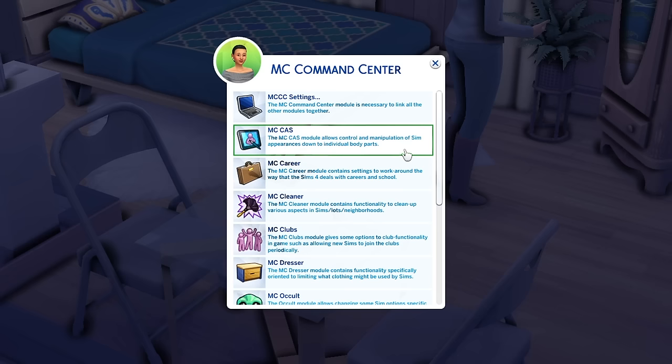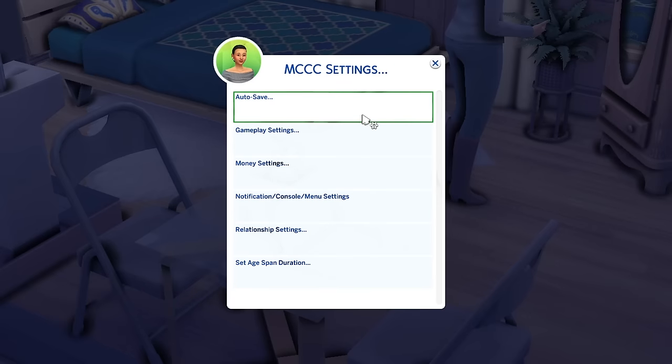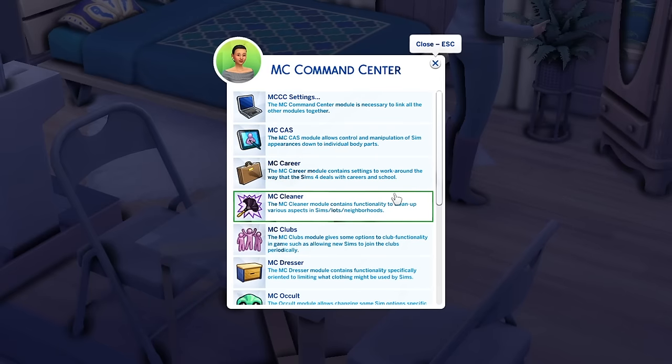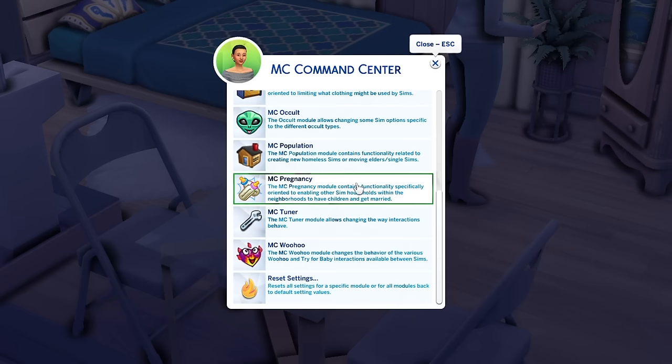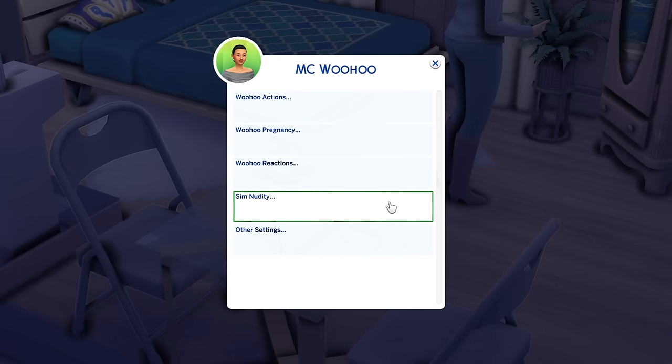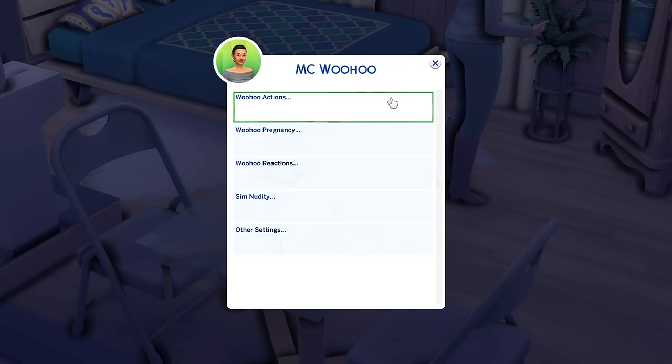In MCC settings you can enable autosave, which was introduced early in The Sims 4 but was discontinued for some reason. You can also play with gameplay settings, money settings, notifications, relationships, and so on. This mod is massive so I won't cover everything, but I want to touch on personal favorites. Let's go down to MC Woohoo — it's actually an add-on, so when downloading MCC Command Center make sure you also download the MC Woohoo file.